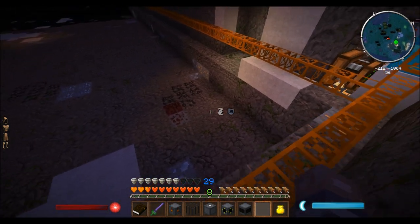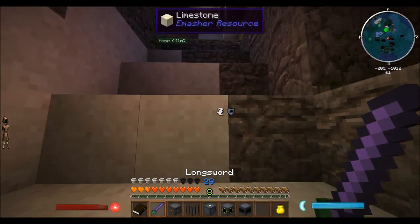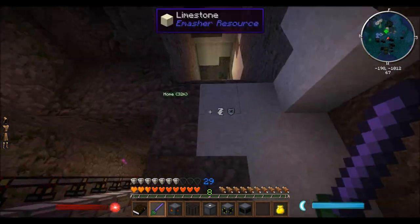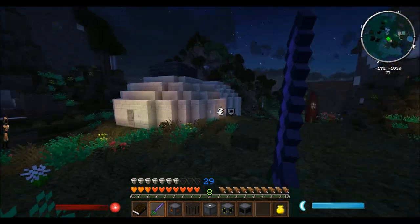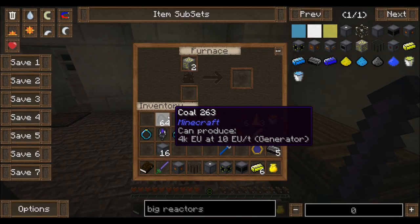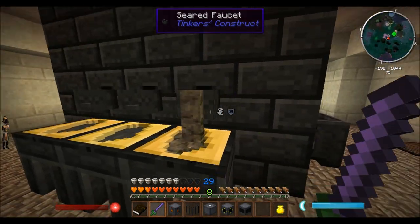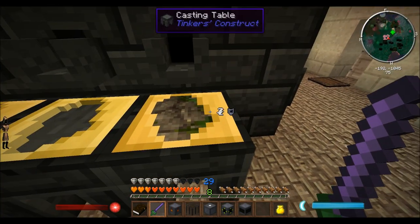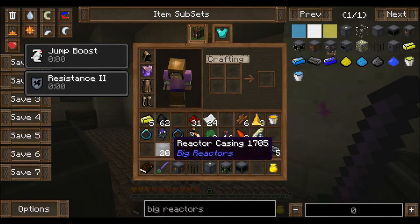Looks like it has actually mined out quite a bit — we're three layers down. Still got a long way to go though. Quarry's back on — that'll run for the rest of this episode probably. Now we need yellorite — need to get that. Yellorium, whatever it's called. Smelt the rest of that. And now we can make — oh, we're one iron short. I need one more iron. Actually I don't think we need to craft another one, let's just hold off.